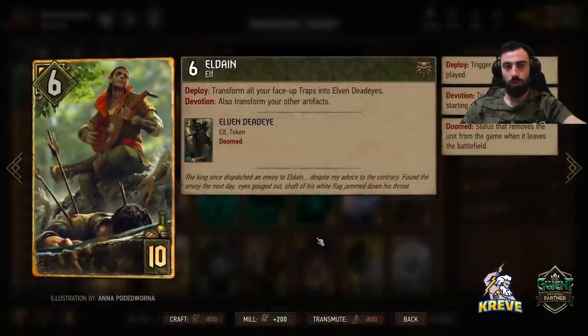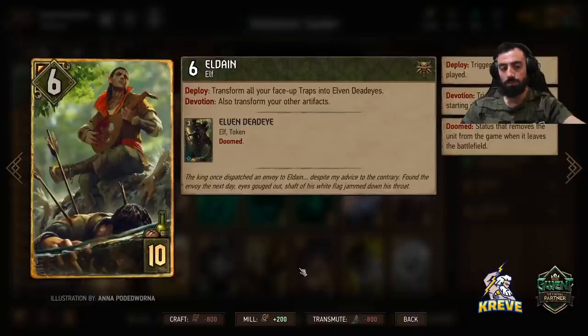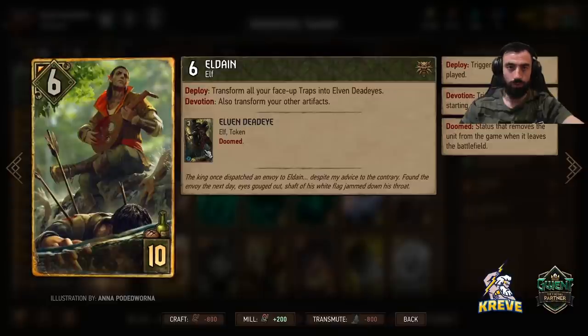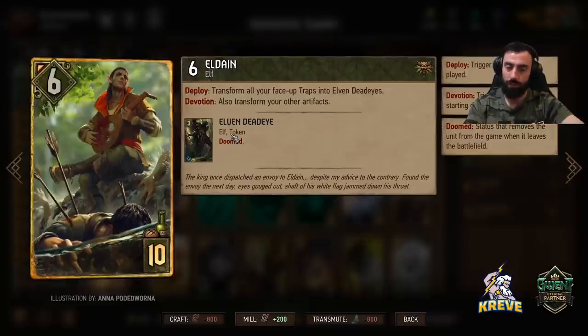Eldane will be transforming all of our traps into the token unit you see here. You're going to look to play him as late as possible — after all your traps have been played from your hand. He gives us the condition for Venosul to do a board wipeout and do a ton of damage across the board. You want to time the sequencing according to whether you've also got Is'engrim in hand, so you might have to play Eldane a bit early to work with Is'engrim and the timing of Venosul.